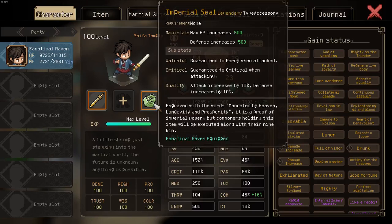Hey guys, a quick video as to why the imperial seal is absolutely godlike. It not only increases your max HP and defense, which is then scaled by the workshop, but also guarantees that you parry enemy attacks.